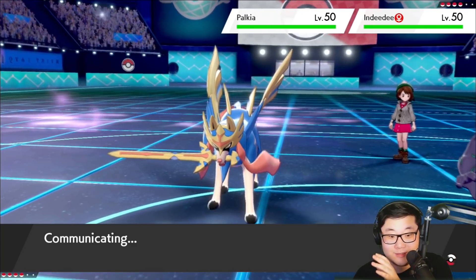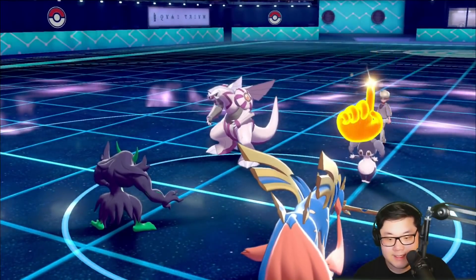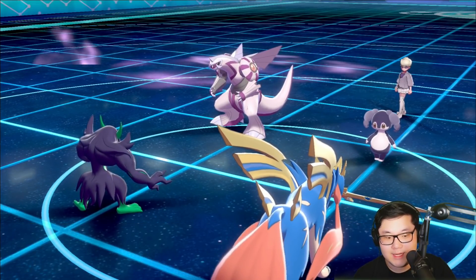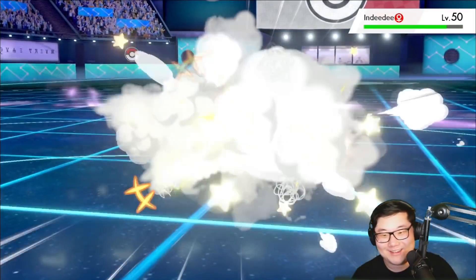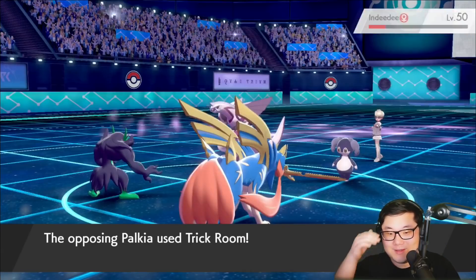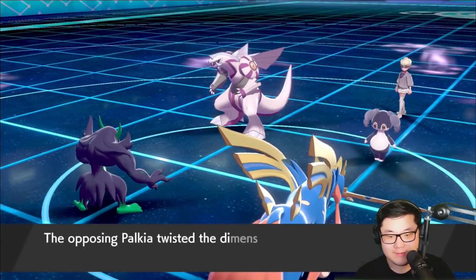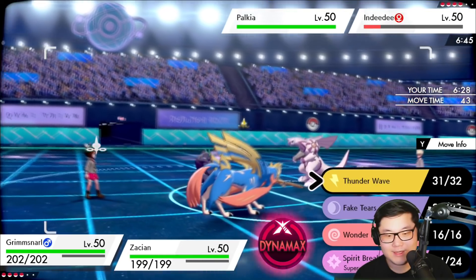Now you might be thinking, hey, that is a really dumb play — there's Psychic Terrain on the field. I know there's Psychic Terrain on the field. I don't want to take the knockout on Indeedee if the Indeedee survives here, which I'm hoping it does. Thunder Wave — yes, I know. This might also make them think that I am not a very smart player. A Play Rough going to come out into Indeedee — perfect. And Trick Room does go up. Nice. Now I have a few turns to work with because now we can go for quite a few things here.